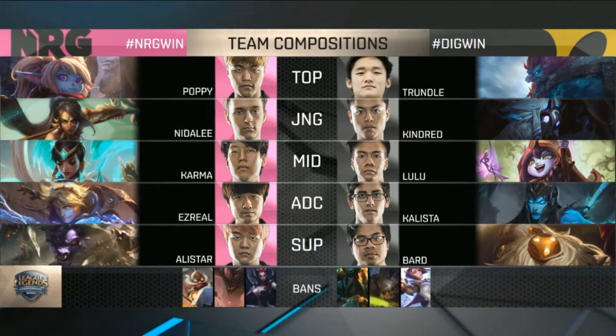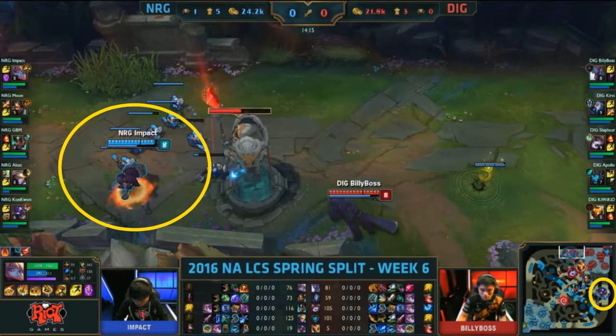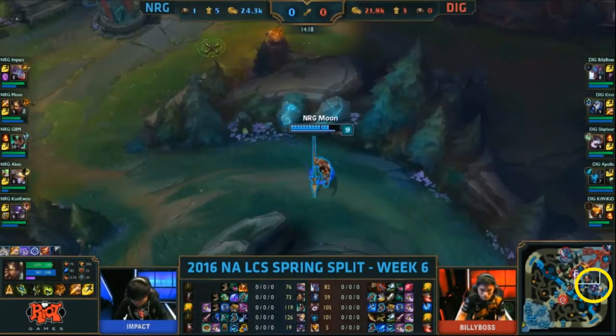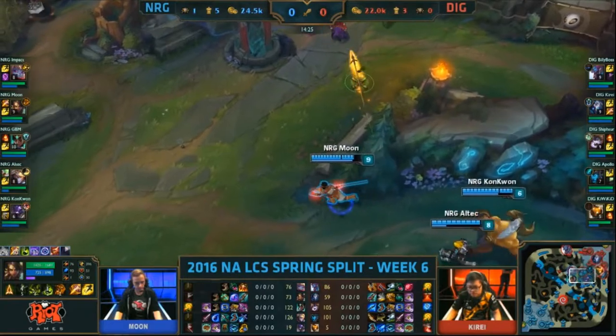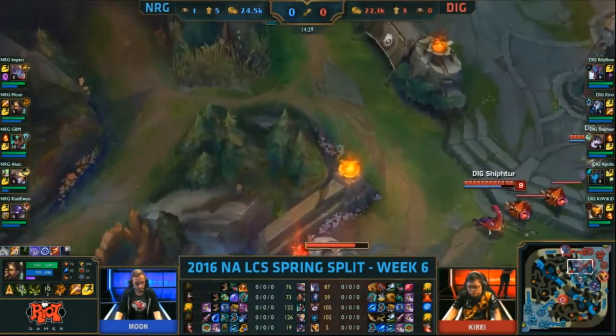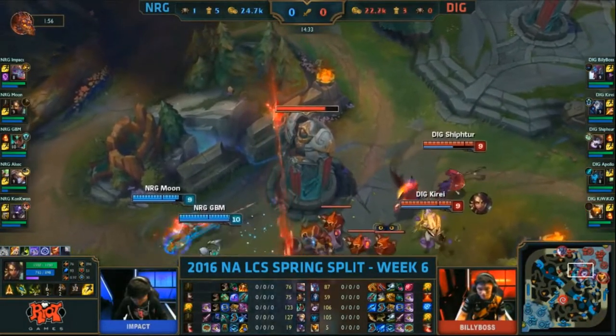In this game from the 2016 NA LCS Spring Split Week 6 between NRG and Dignitas, we see NRG going for a poke composition. Ezreal, Karma, and Nidalee all function as pokers that allow them to siege up. Around 14 minutes 20 seconds into the game, NRG look to siege up the mid lane. Altec has made sure the bot lane is pushing, forcing Dignitas to respond to that lane, and Impact has pushed Bilgewater Boss into the top side. NRG know their biggest problem would be a flank from Dignitas, so with that knowledge they place a lot of vision in the bot-side jungle to stay safe.